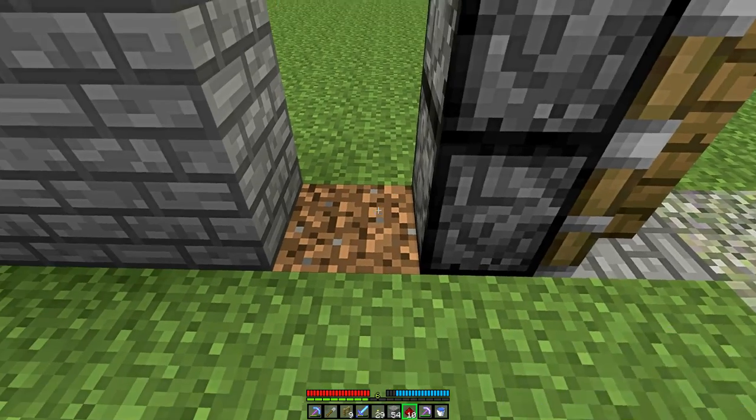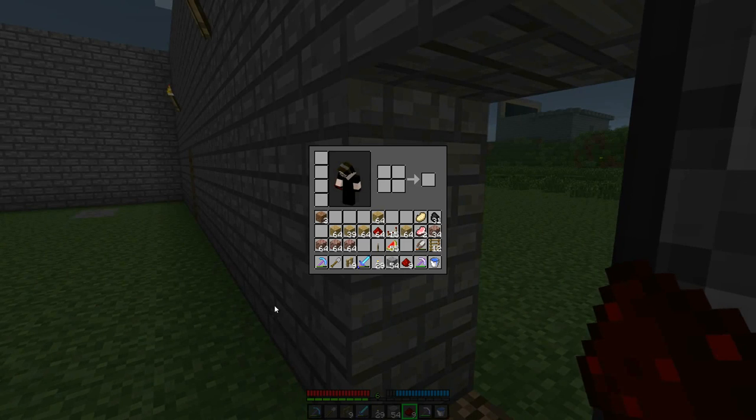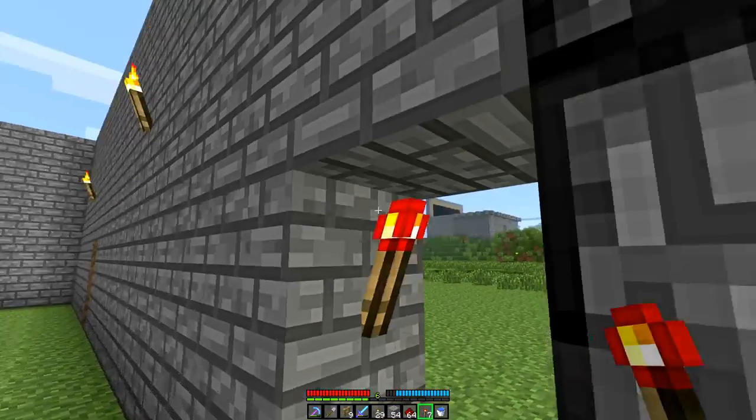I should probably just replace that for now. I was about to say, well, I didn't bring any redstone torches with me, but I don't think I had too many anyhow. So I'll just craft some. We'll throw that on the barks — we don't really need the silk touch at the moment.